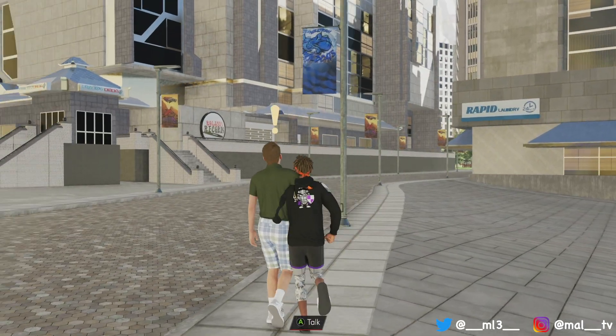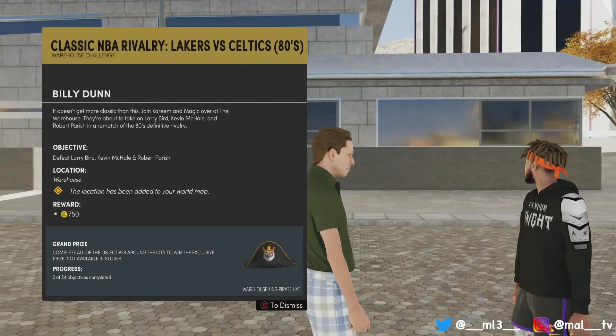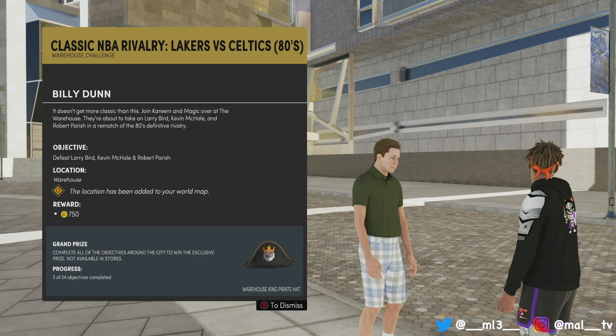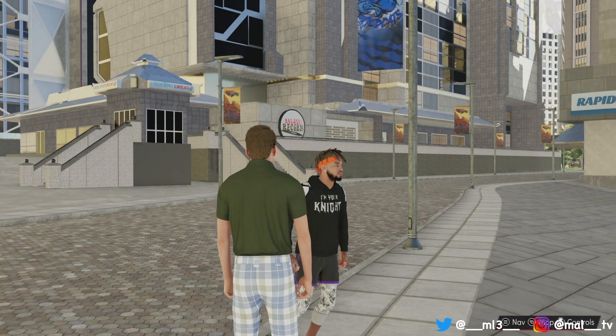This is what the people are gonna look like, and they're gonna tell you they have a location on the map that you need to go to. Every time you get a task it's gonna pop up in your journal. If it does not pop up in your journal, then something went wrong.